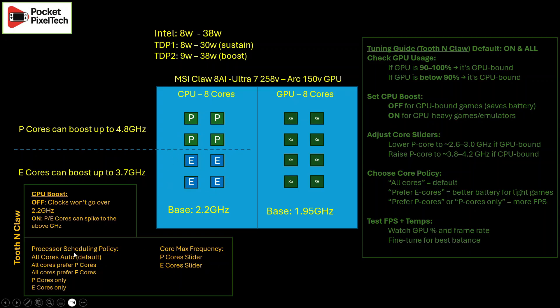Beyond scheduling, you can also tweak the frequency. You can divert work to specific cores and also lower how high they can boost. For example, you might prefer E cores but reduce the slider to 3 GHz, because you have a game where you still want CPU boost but don't need that overhead to hit your target FPS — and therefore you want to save battery life. Keep in mind this isn't a hard and fast rule; different games are optimized differently and may respond differently to these settings.